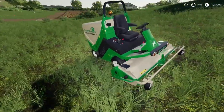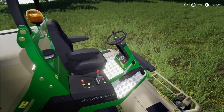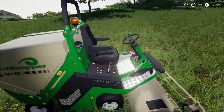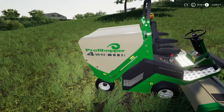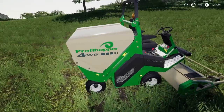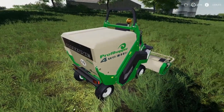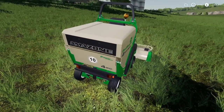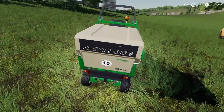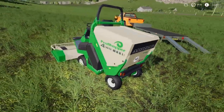It will cut at 1.2 meters wide, which is probably twice the width of the other mower we've got in the game - the little 4x4 one. We've got all the controls on the left-hand side, and it has a little speedo and some animation for the turn key and unloading as well. It holds 1200 liters of grass - the beauty of it is you can get into those little places you normally can't. It's 25 horsepower and tops out at six miles an hour.